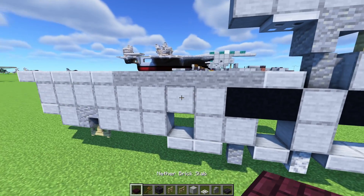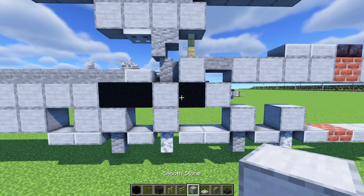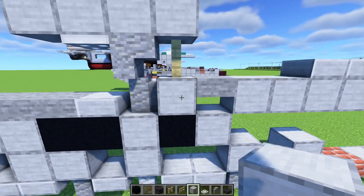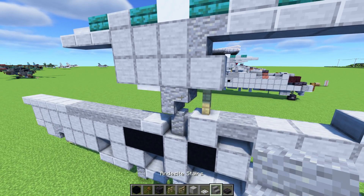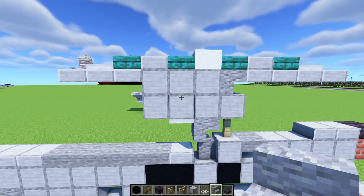On top, add all these blocks including black concrete and smooth stone. Fill all this area in as it appears — andesite wall here, stone slab here. Then birch fence, andesite stairs, and build this part — it's going to be the middle part of the radar dome.